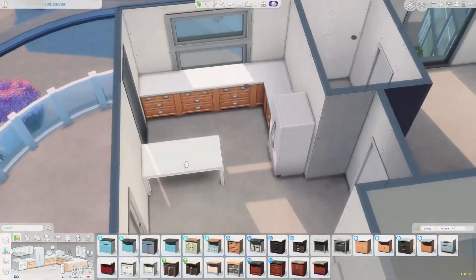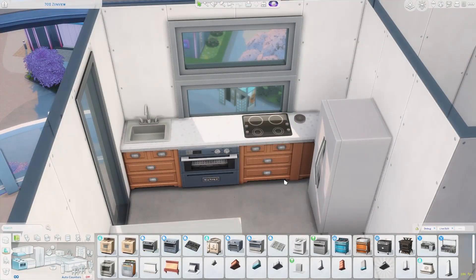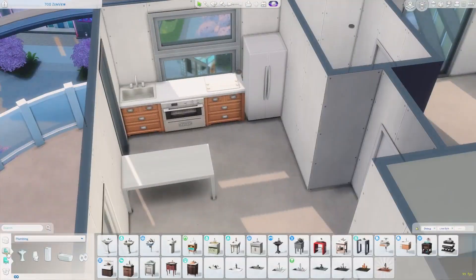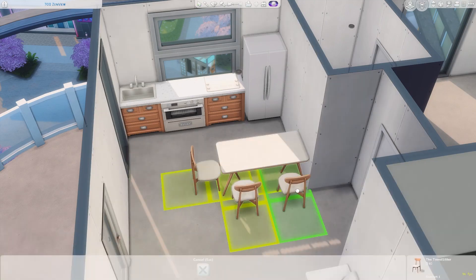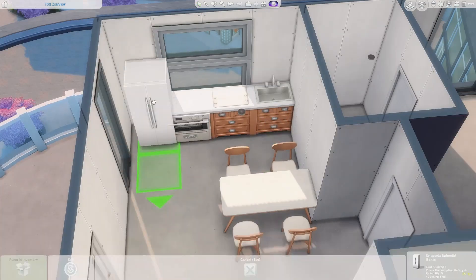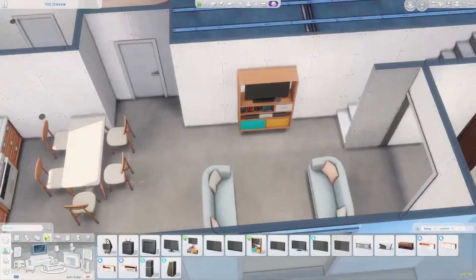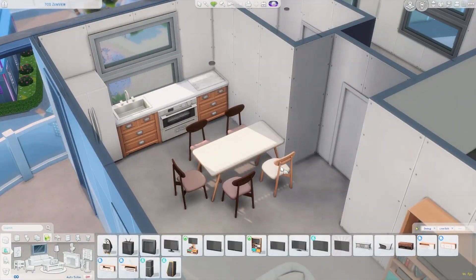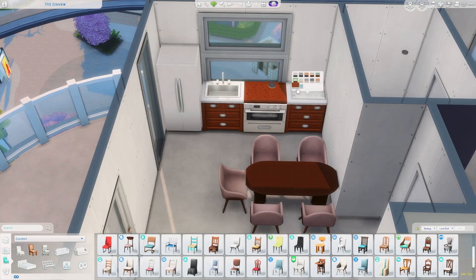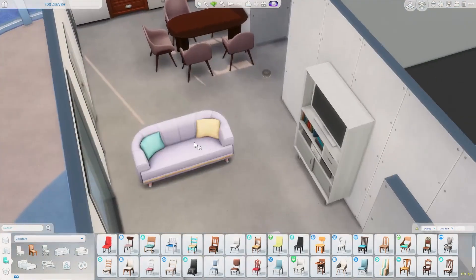This apartment is within the world of San Myshuno, which came with City Living. To be honest, I didn't really expect to like this renovation as much as I do. After we finish the floor plan, there should already be three bedrooms, three bathrooms, and one long open living space plus a balcony — perfect for a multi-generational family. If you want to download this build, it's already on the gallery under my ID C-A-I-T-O-M, and you can also find tray files in the description box below.